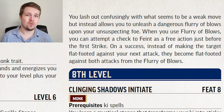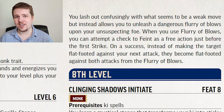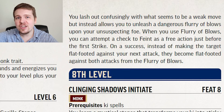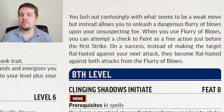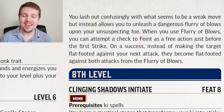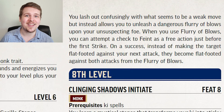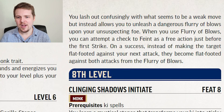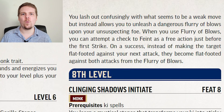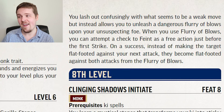Stumbling Feint is the upgrade for Stumbling Stance and it's a really solid one. While in Stumbling Stance, if you use Flurry of Blows on a target, you can actually feint against them for free before using your Flurry of Blows. If the feint happens to succeed, the target is then flat-footed against both of your Flurry of Blows attacks rather than just the first one. This is a way to give your Flurry of Blows both attacks a plus two if you succeed.